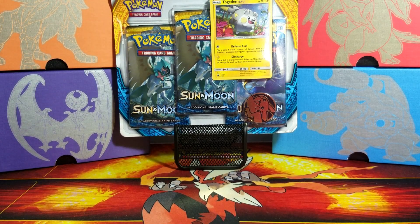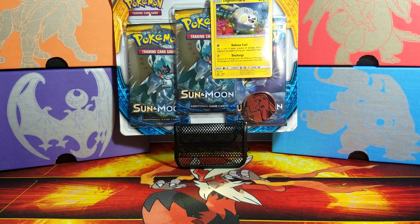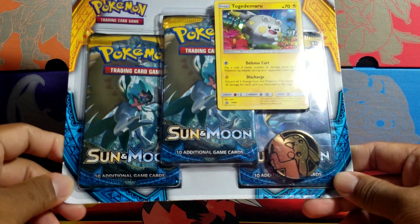What is going on Pokemon fans, and welcome back to another episode of the Hunt for the Ultra Ball using three pack blisters. As you see on the screen, we got a Togedemaru blister with two Decidueye and one Lunala pack inside. Our main goal is of course the ultra ball, so we are hoping to find that ultra ball.